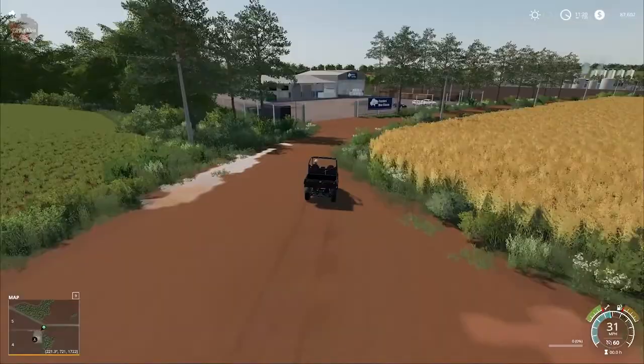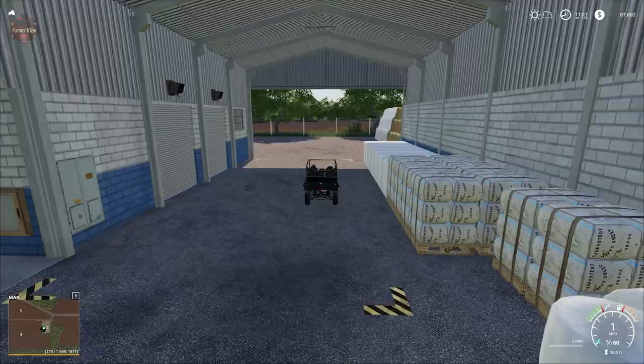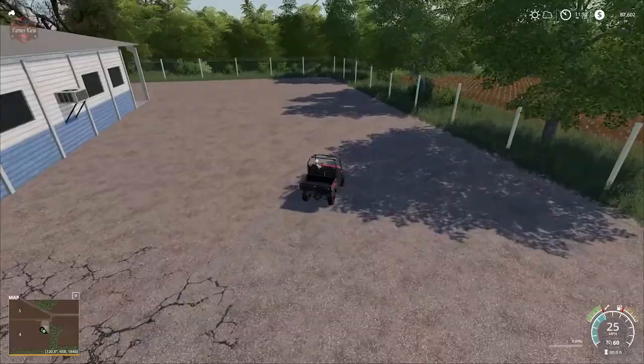Coming out of town we have our bale sell point. We need to go inside this shed in order to sell our cotton, wool, silage, hay, straw, and grass, as well as pellets if we load up Straw Harvest.